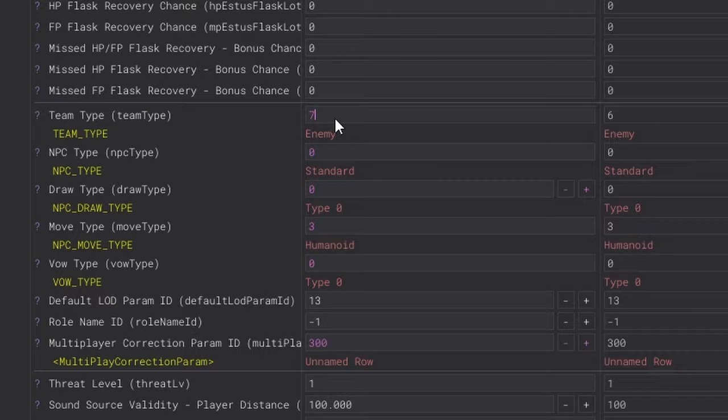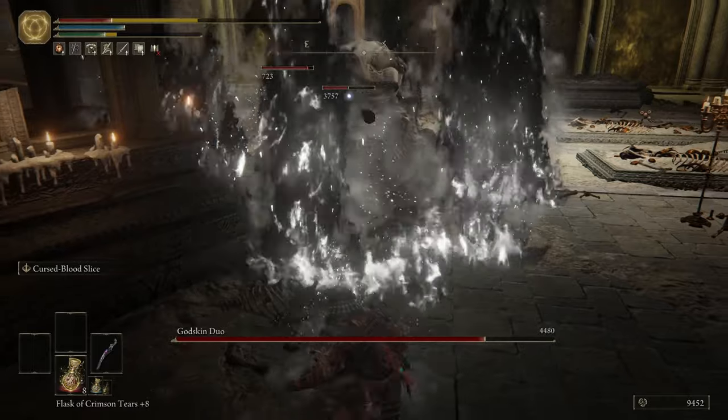Another thing that has an effect with these two is changing the team type. If we change them from enemy to boss, we can see that they can damage each other.